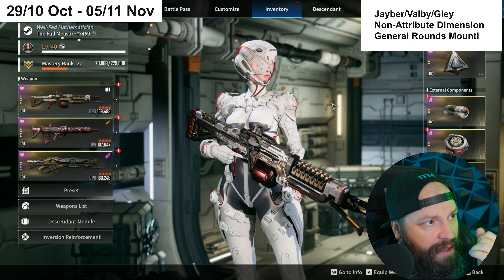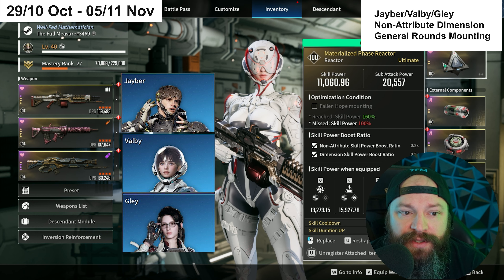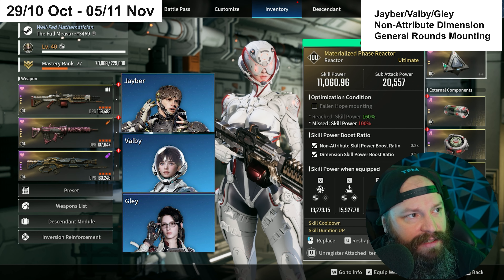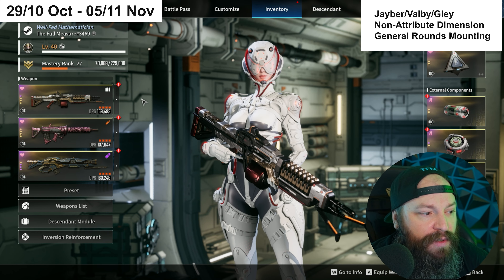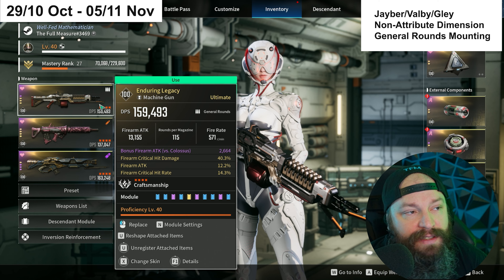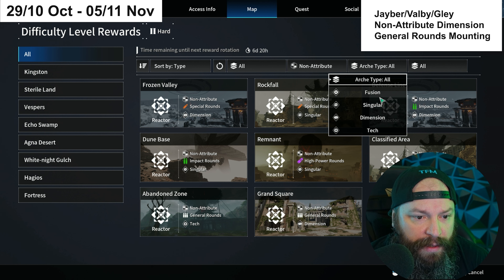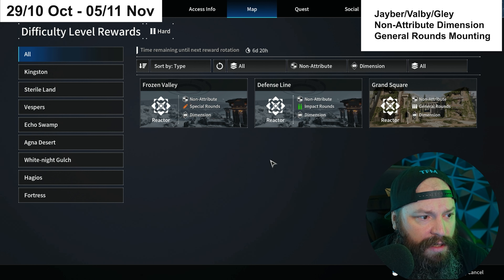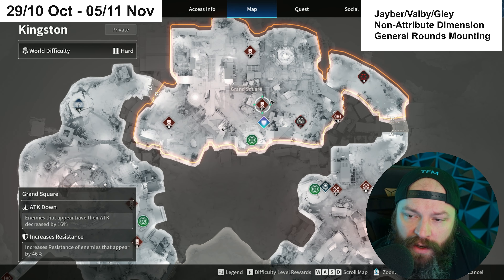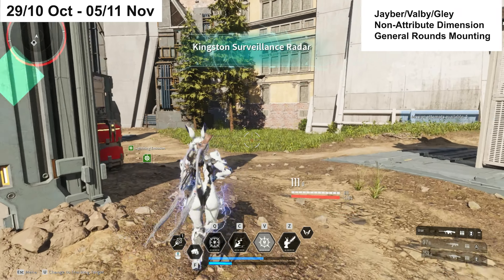Rounding out our Non-attribute reactors this week, we also have a decent place to farm for General Rounds weapons for Jayber, Valby, and Gley. They use Non-attribute Dimension — Materialized Phase — as their best-in-slot. General Rounds weapons like Enduring Legacy, Thunder Cage, and Python are covered here. Select Non-attribute and Dimension on the map and you'll find a place called Grand Square in Kingston.